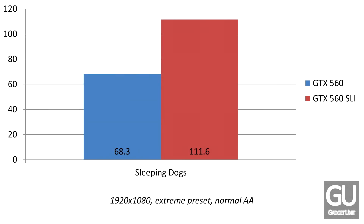Here we have Sleeping Dogs, another Square Enix game. We were already able to push over 60 FPS with a single GTX 560, and with the second one we were able to achieve almost 112 FPS. This is with normal anti-aliasing. If you step up to extreme anti-aliasing, it actually decreases performance very significantly, so I stuck with normal anti-aliasing, and these are the results.